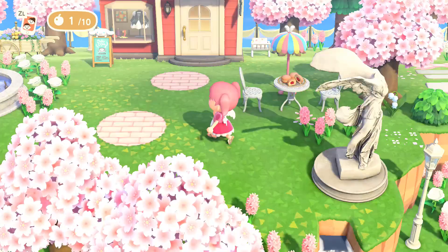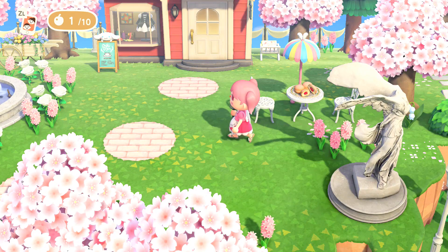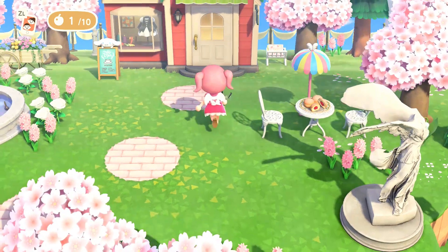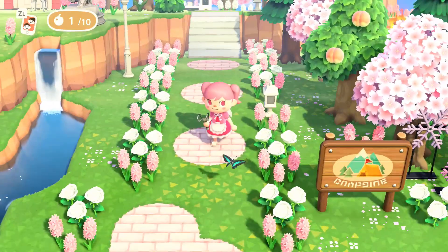Moving along we've got more water fountains, more flowers, and we are at the Able Sisters store. Over here there's a little cafe sign, a vending machine, a magazine rack, and then another little tea party set with a berliner on top. So after you go shopping and get a new outfit, you and your friend can sit down and have some desserts - because that's what I would want to do after shopping.